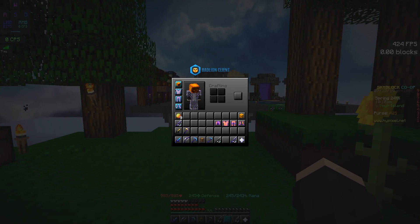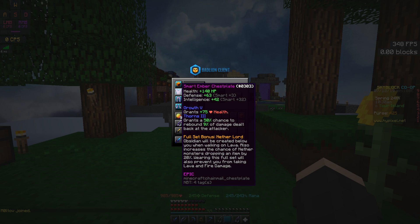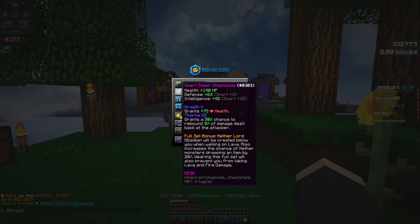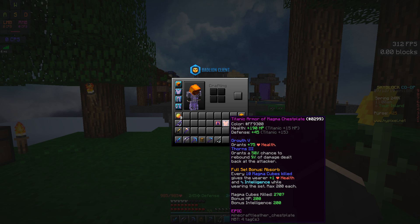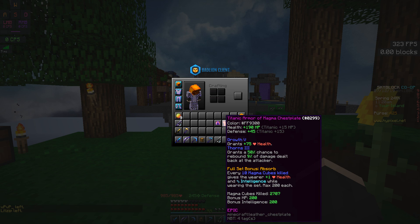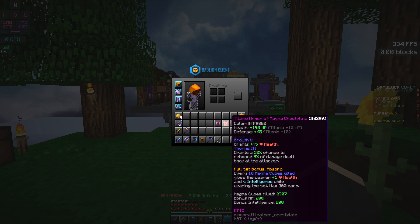Let me do a small comparison with my magma armor. This armor offers slightly more defense than the magma armor, but not much of a big difference. For health, my magma armor actually has 30 to 40% more HP than the amber armor. So in this case, magma armor wins — defense isn't that big of a deal in my opinion, and I like to have more health. Both armors are epic rarity, so nothing to compare there. But for the set bonus, the magma armor set bonus is so much better than the set bonus on the amber set — that's just my opinion.